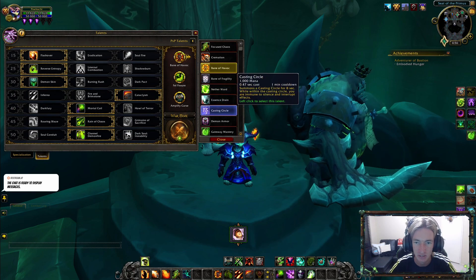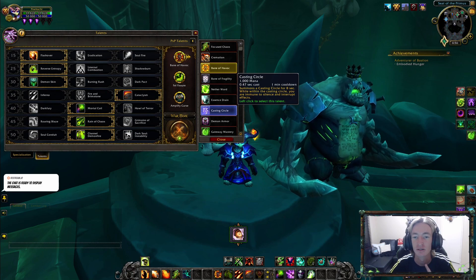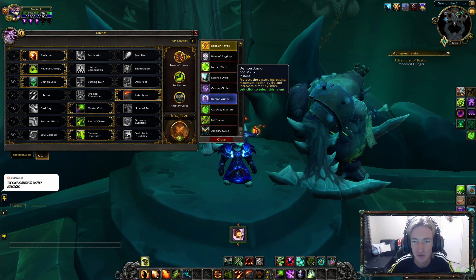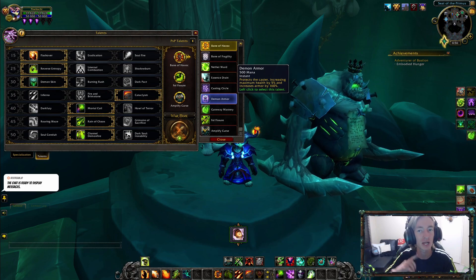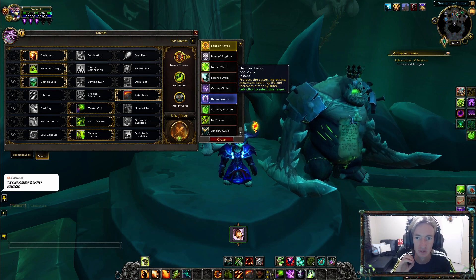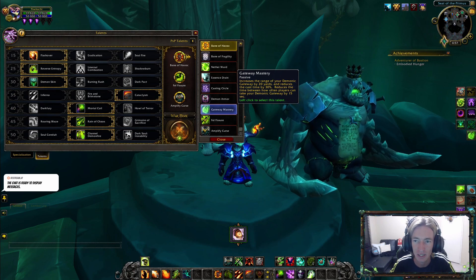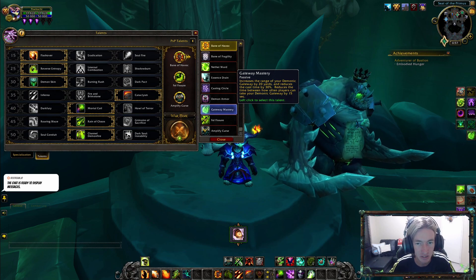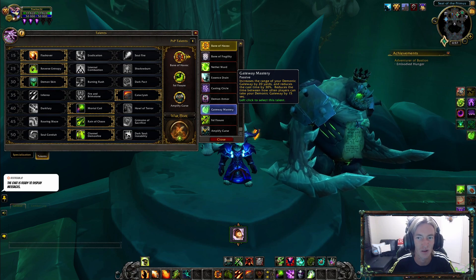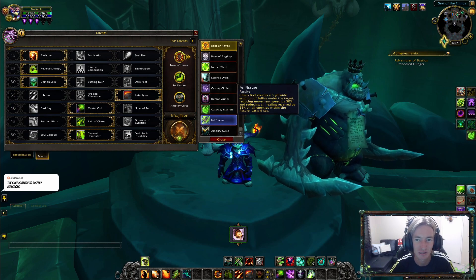Casting Circle lets you summon it for 8 seconds making you immune to Silence and Interrupt effects. It has gotten a buff, but it is still the worst PvP talent for a Warlock. Demon Armor protects the caster, increasing maximum health by 5% and increasing armor by 160%. With the buff in patch 9.0.5, I'd actually rather have Demon Armor than Nether Ward — both are very nice, but it depends on the situation. Gateway Mastery increases the range of Demonic Gateway by 20 yards, reduces cast time by 30%, and reduces the cooldown between players using it by 15 seconds. I love it, but comparing it to other talents it's kind of useless — they should just make it a glyph or baseline.